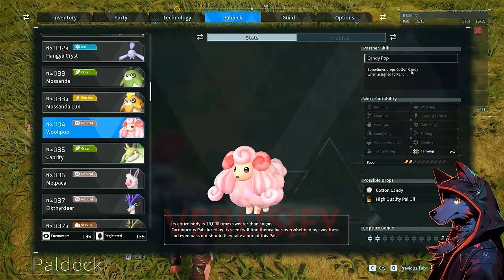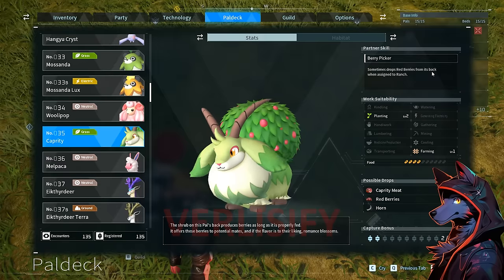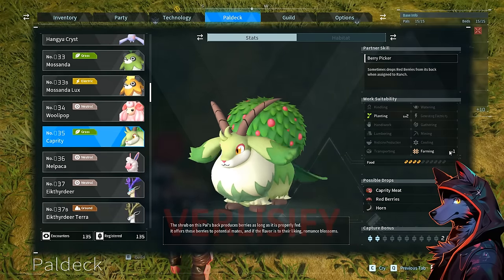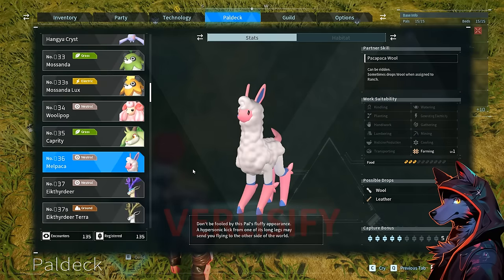Woolly Pop: when assigned to the ranch, drops cotton candy and high quality pal oil — you're going to need a lot of high quality pal oil, so stock up by catching or killing these when you see them. Capriti: berry picker — sometimes drops berries when assigned to the ranch. Cool little bush goat pal. Melpaca: drops wool when assigned to the ranch, level 1 wool and leather farming. It's a pink alpaca.